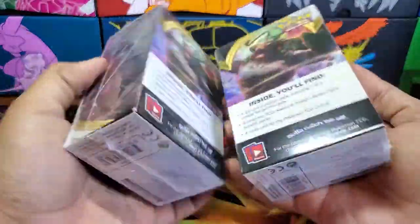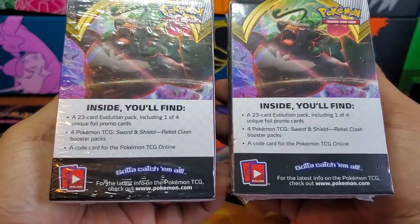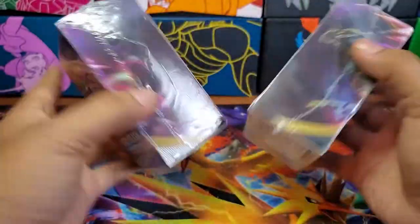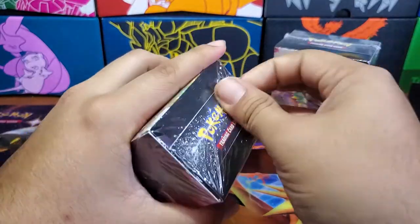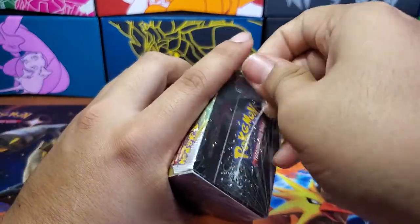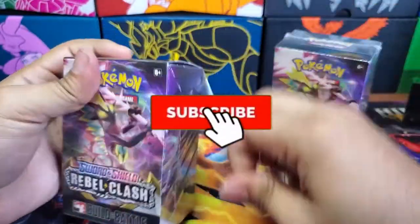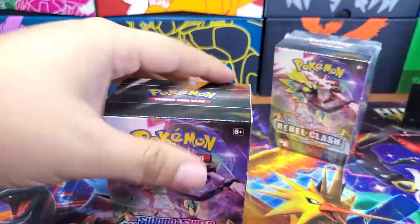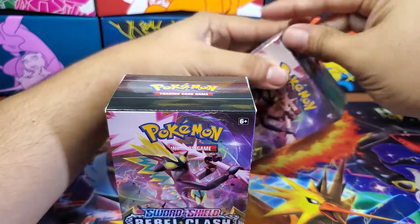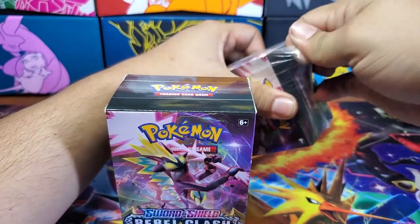We have two Rebel Clash pre-release boxes. It comes with four packs. It has that build-in battle kit and a code. So let me just go ahead — we're just going to open both of them. Usually I have a knife with me to do it, but it's not by me, so I'll just take it off by hand. Do it the old natural way, I guess.